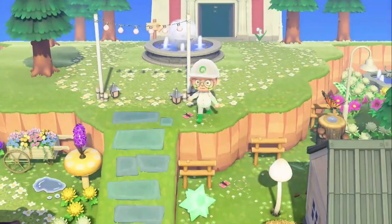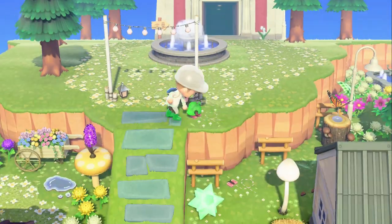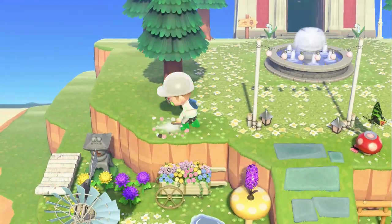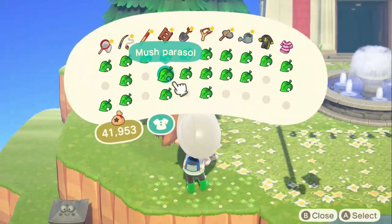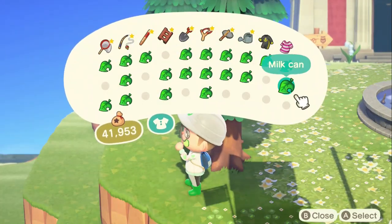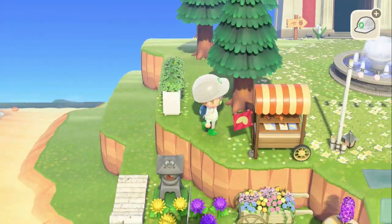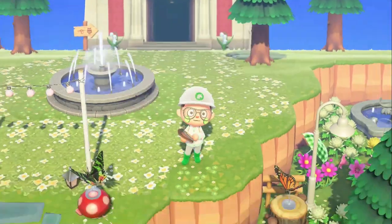Another thing I used more for the neighborhood area are the fairy lights. I love them — they add a nice arch. You see all the spooky arches, the shell arches, and now there's the fairy light arches, and I think they're really cool. I even have one in my house and I just love using them.